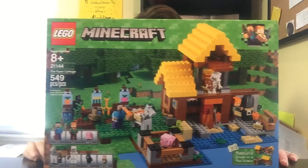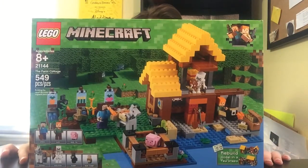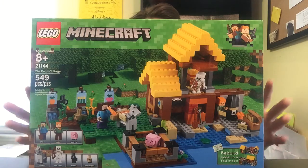Hello again guys, I'm Etchel Waits, the Modern Ninja 21, and today we're going to be building the Farm Cottage. This is set number 21144, and it has 549 pieces. Let's get building.